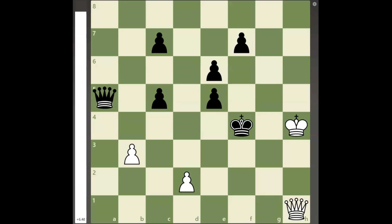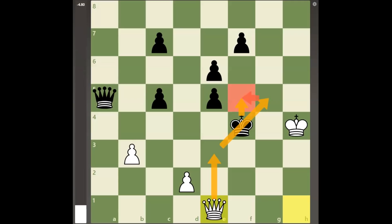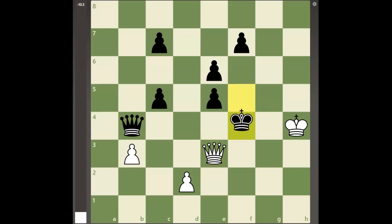If white plays the move queen to e1 in order to threaten queen to e3 and g5 checkmate, black can get his queen into the action with queen to b4, and now queen to e3 check is met by king to f5 discovered check, and white will be completely lost after black forces the trade of the queens.